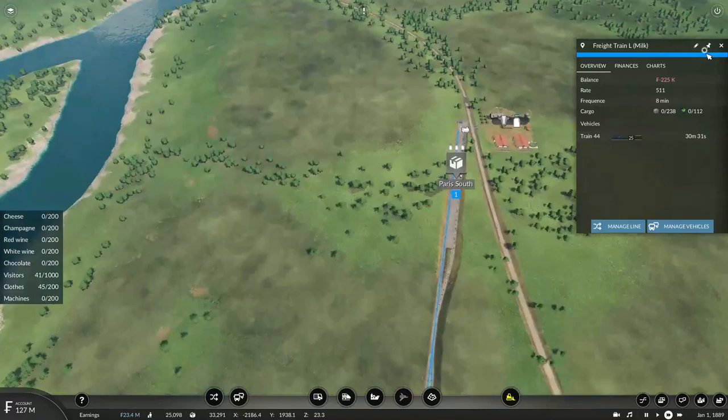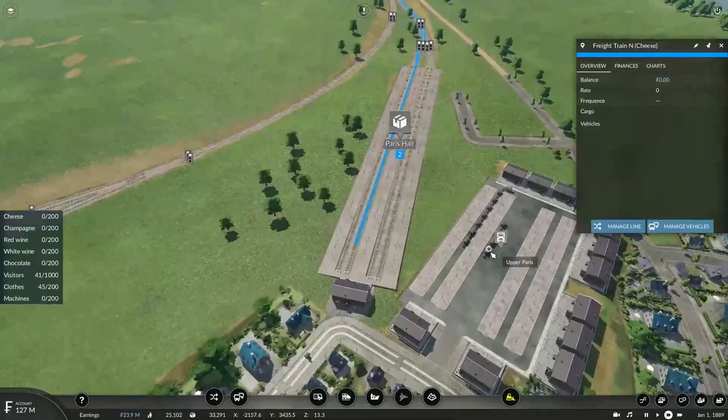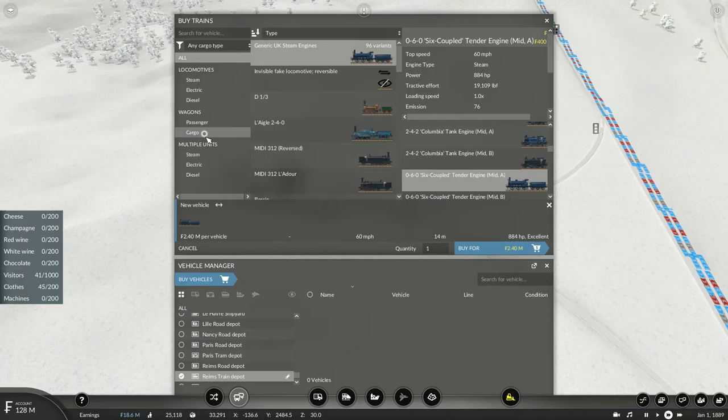I might as well slow the game down a bit, just so the vehicles can start to catch up. There we go, much better. Thankfully, there are 23 units of milk waiting at the platform — all it has to do is go and pick them up. And I realize I have no train to pick up the loads of cheese.